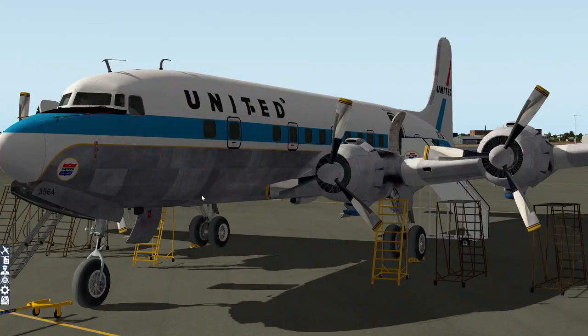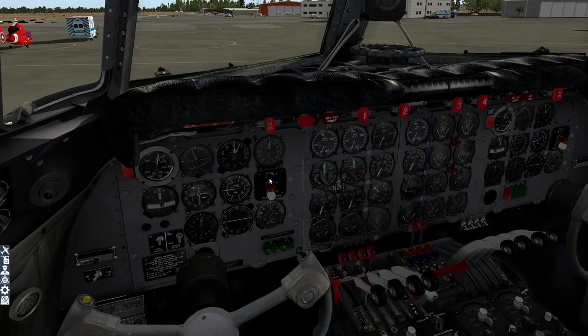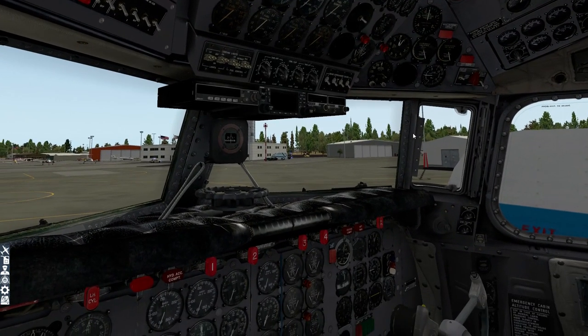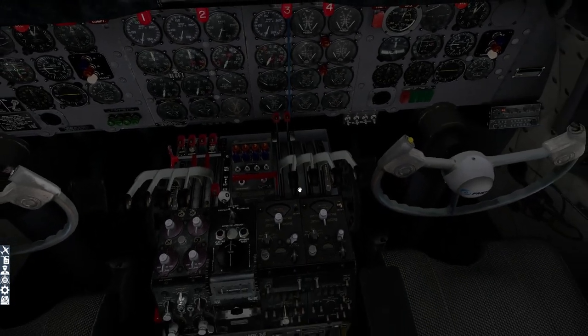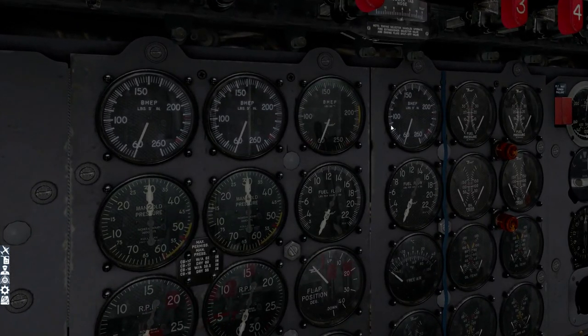This is where it gets stunningly complicated, and this is why I'm showing you 'your first impressions.' The DC-6 as modeled here has no less than eight fuel tanks. When you're flying — particularly long haul, long haul being somewhat relative for a DC-6 — you need to manage the balance across those fuel tanks. It's an ongoing process. If you don't manage it correctly, you risk weakening the structural integrity of the airframe, particularly the wings. In addition you have a number of cowl flaps needing to be managed and set to various preset degrees based on the phase of flight.